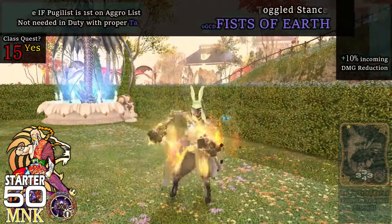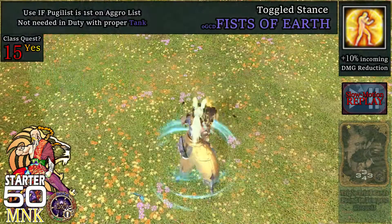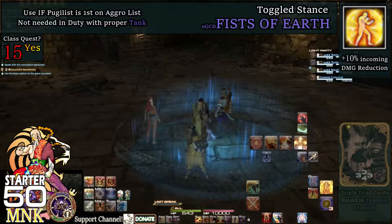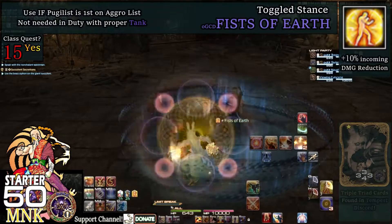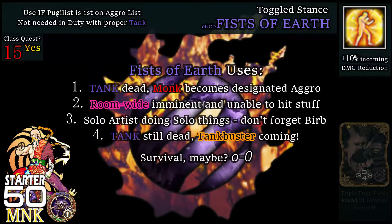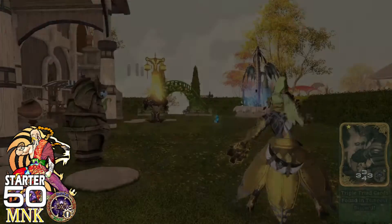At level 15, we get Fist of Earth, which reduces damage taken by 10%. It is instant cast with an OGCD recast of 3 seconds. Effect ends upon reuse. Being an OGCD, it may be weaved between weapon skill GCDs. Fist of Earth is rather useless in dungeon, but useful when face-tanking out on the field or through solo content.